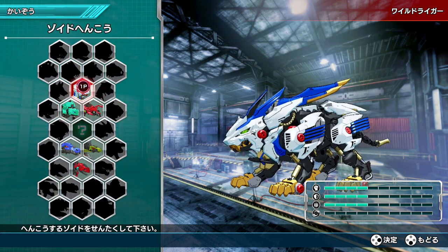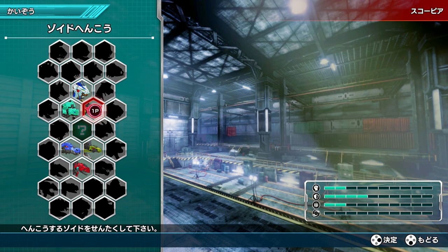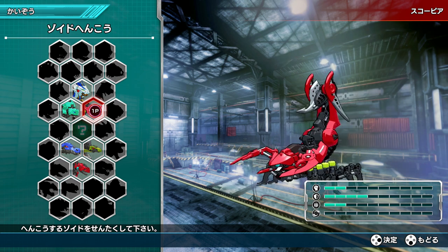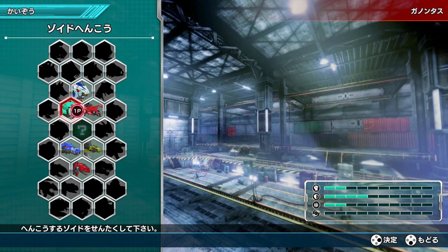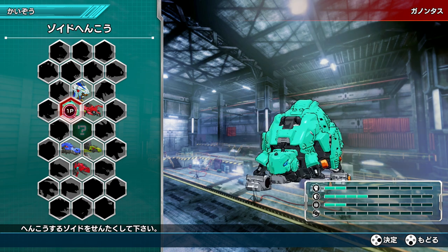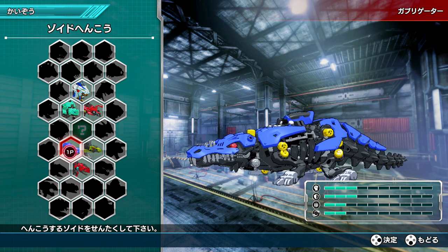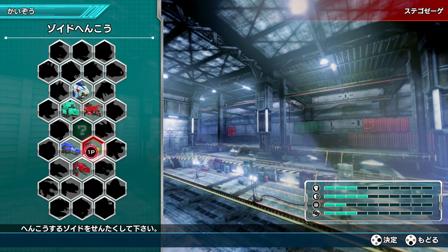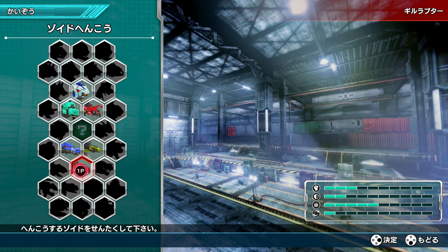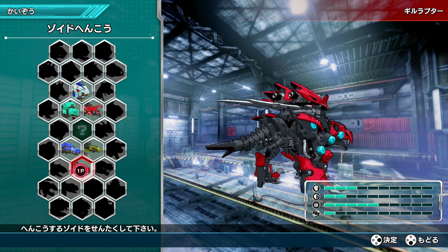So what we have unlocked so far looks like: the Wild Liger, the scorpion one — which will be called Needle under the Hasbro brand — the Ganon Toys Gila Braider, the Stego Sage, and the Gil Raptor. Pretty cool.